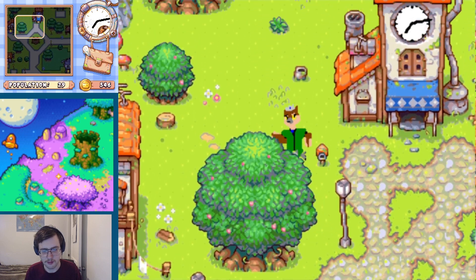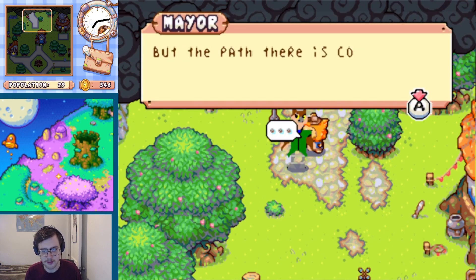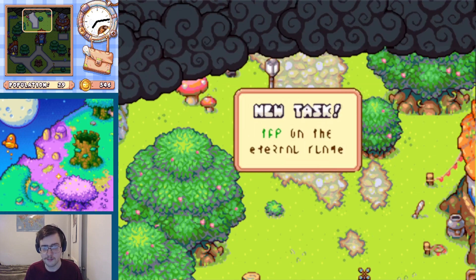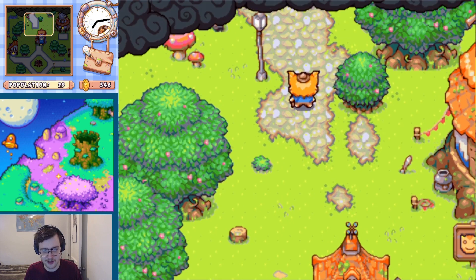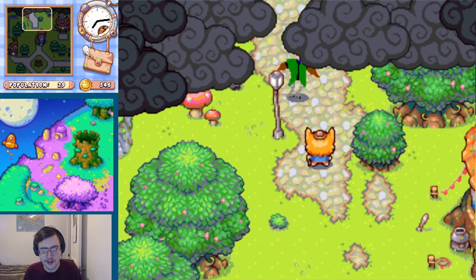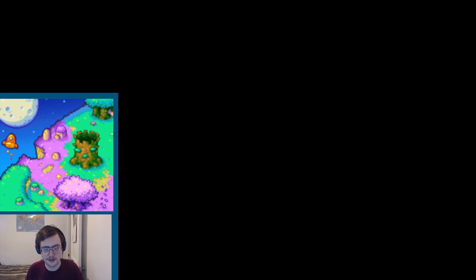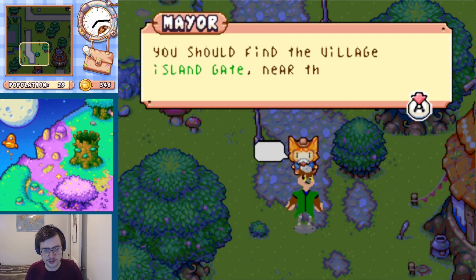We'll go meet the mayor at the northern path, which should be just over here. Hello, Mayor. "Woolblocks, north of here is the rest of the village, but the path there is covered in darkness. If the creator can clear the clouds, we'd have room for more Raposa." It just clears a small amount of clouds. And now we can clear darkness on the path. I think you have to finish clearing all the clouds first before you can explore. And just like that, the northern path should be unlocked.